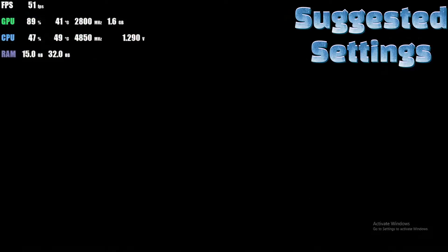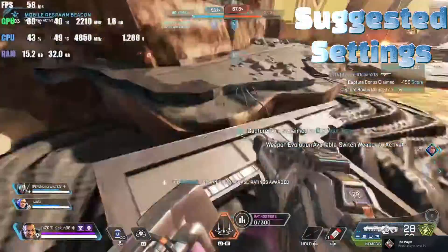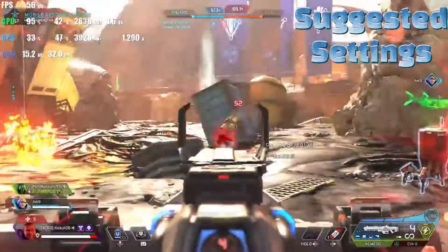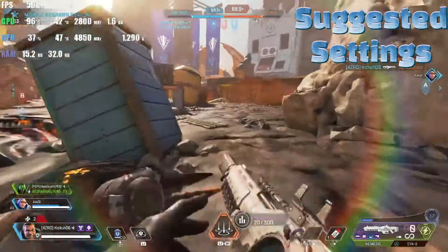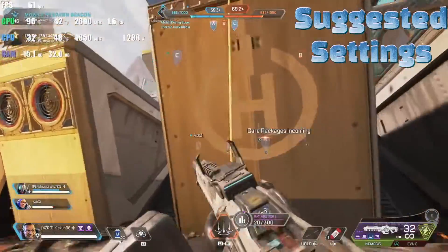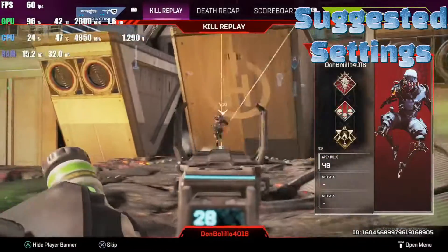Right now on the default settings, looks like we're right around 60 FPS — that's not bad. I'm just going to run around and try to get into some fights, and you guys can take a peek at that FPS. Remember, this is the suggested settings by Apex, and we're running at 60 FPS right now.